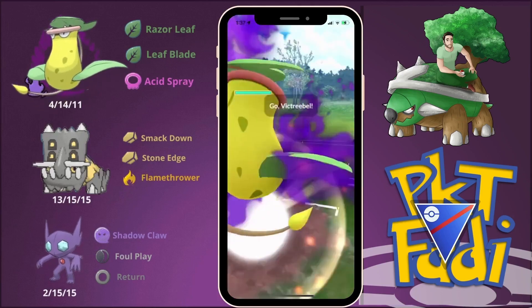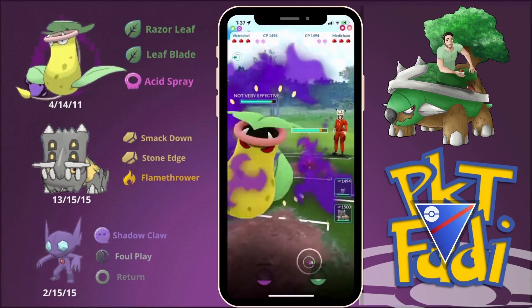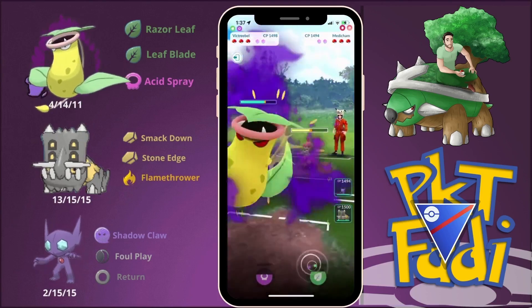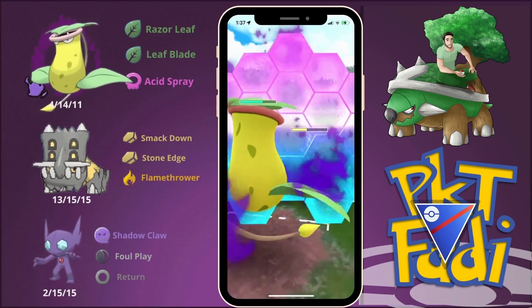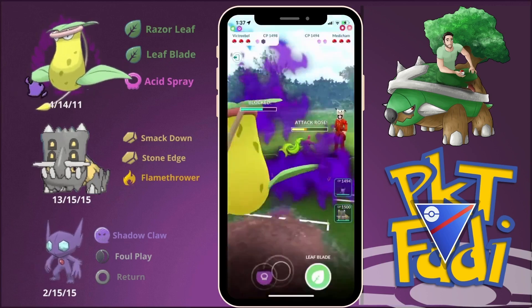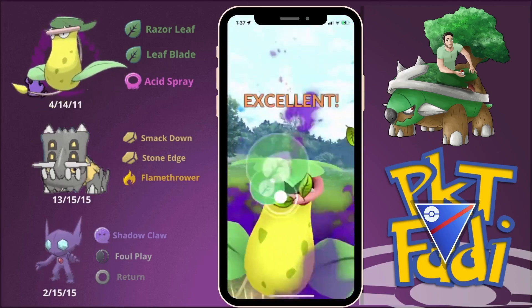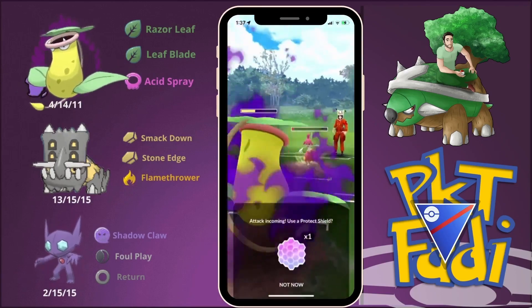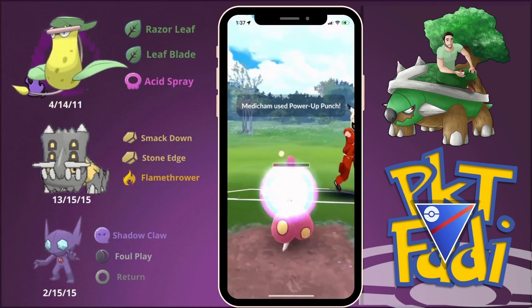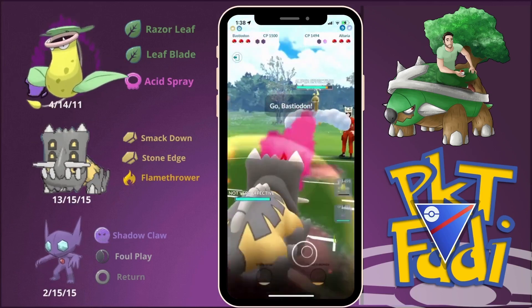For the first battle we're going up against a Medicham lead, which is pretty good for us. We're just going to Razor Leaf down as much as we can, watching out for any potential Ice Punches. It seems like they're going for Power Up Punches, so we'll use a Leaf Blade here, burning a shield, and keep shielding just in case they use a powerful move.